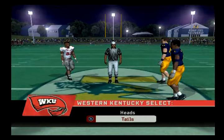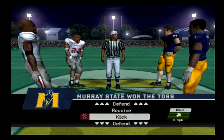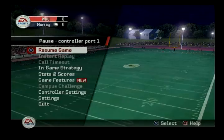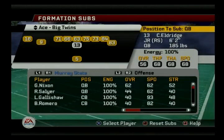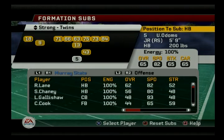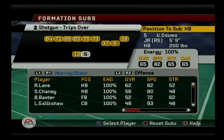Looks like their kicker is out — must have got hurt. We'll get the ball second half, that's fine. Let's go straight to formation subs while it's on my mind. Our running back situation — we're just going to have them alternate. They're the exact same type of player. Odoms is a little bit better because of awareness, but they both carry the ball about the same and can catch. So I'm just going to swap them out — we'll do Lane here and here in spots four and five so both of them get plenty of reps without me having to switch them manually.